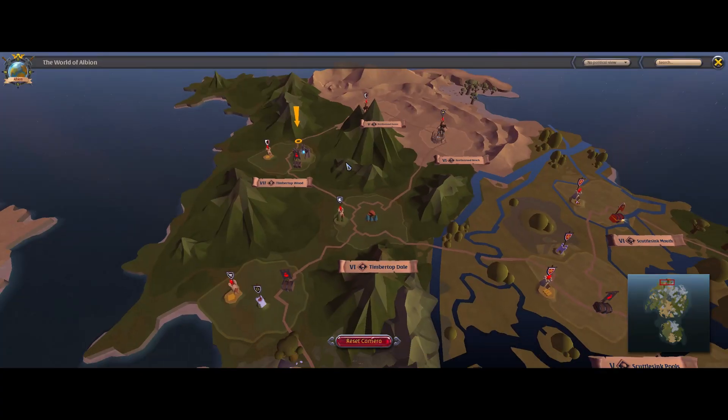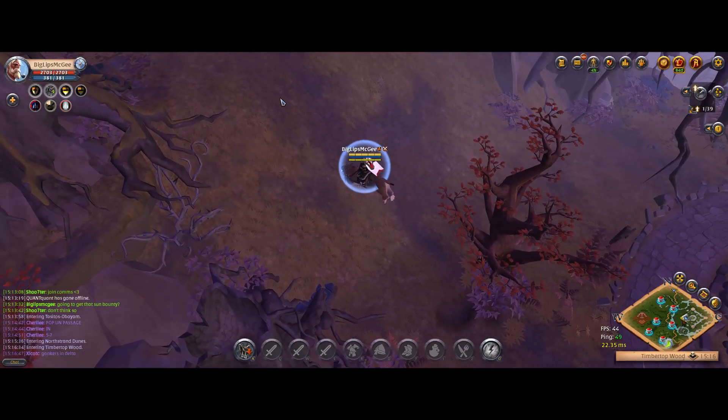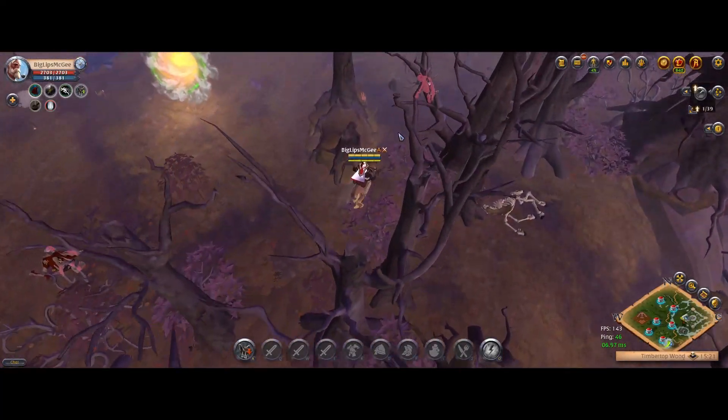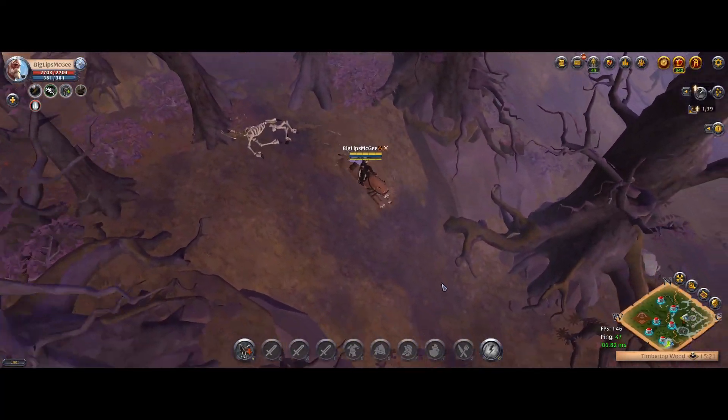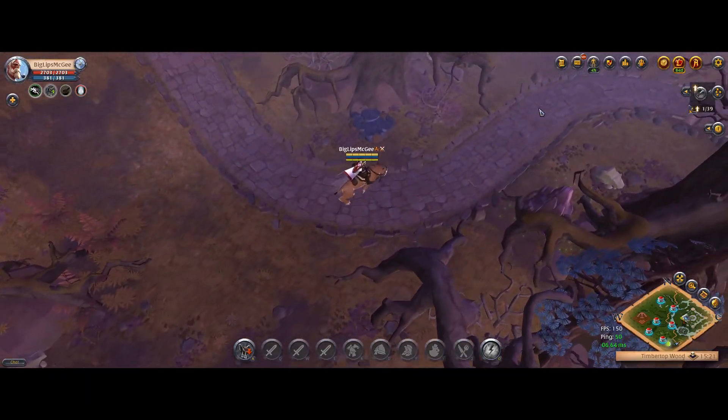I want to go to this tier 8 zone over here, but I think I'm just going to take a quick lap around this tier 7 since it's on my way. This zone had pretty much nothing — I killed maybe three to five wolves — but pretty much everything was already killed and gathered.